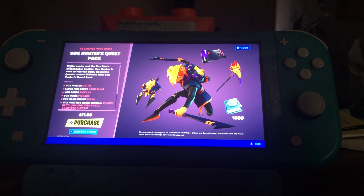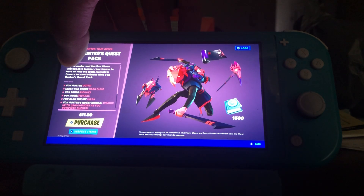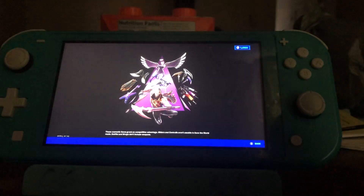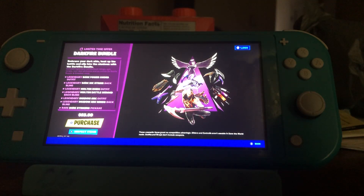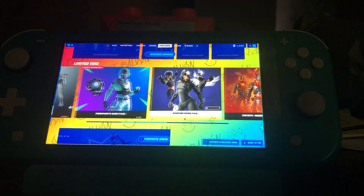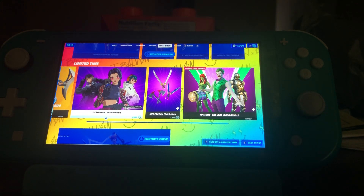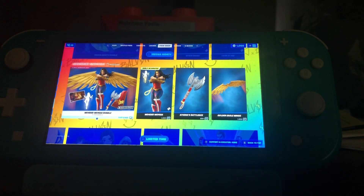The Fox Clan Future wrap. The quest bundle unlocks up to fifteen thousand V-Bucks as you complete quests, so it's a steal of a deal. And of course the Dark Fire bundle is now back in the item shop for twenty-four dollars. And then of course you have these other bundles as well — the Cyber Infiltration pack is also back in the item shop, and the Tools pack.